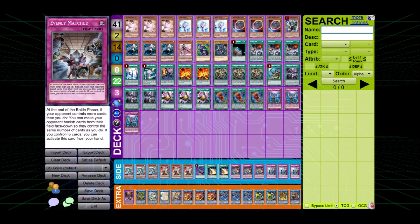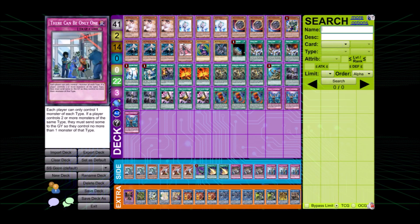Then we have a single Harpie's Feather Duster, two Lightning Storms, and three Evenly Matched, used especially to deal with heavy backrow decks that can be pretty nasty. We wrap up with There Can Be Only One - a triple copy. It's useful when you go first occasionally and it's really difficult to deal with for the opponent, really powerful in this meta. That wraps up the video - thank you so much, let us know in the comments what you think. All our social media are in the description - Instagram, TikTok. Give us a like, subscribe, and we'll see you next time.